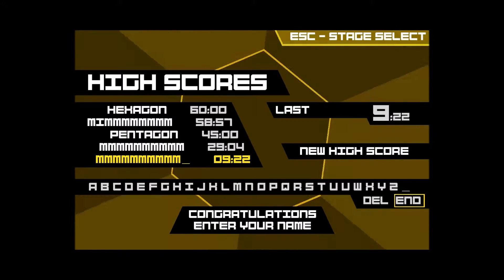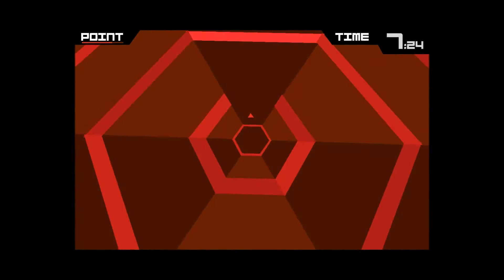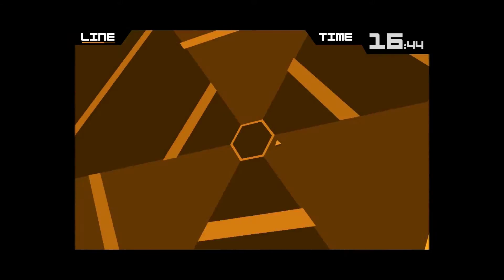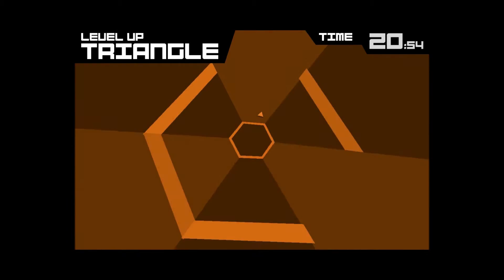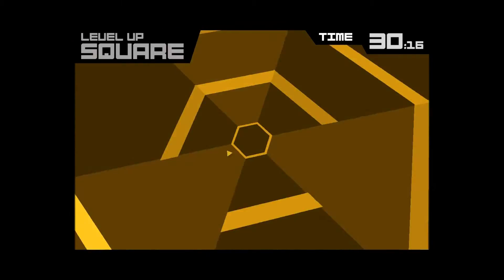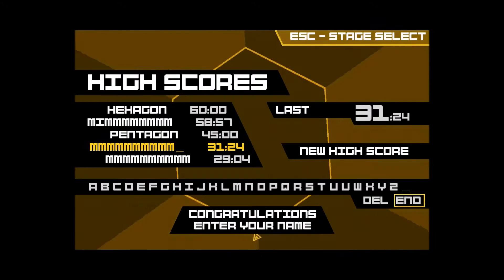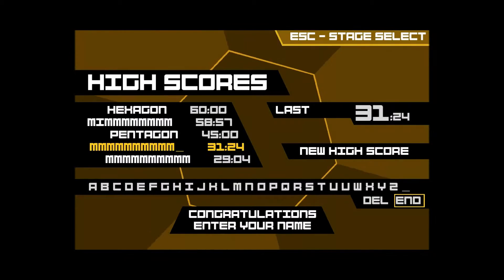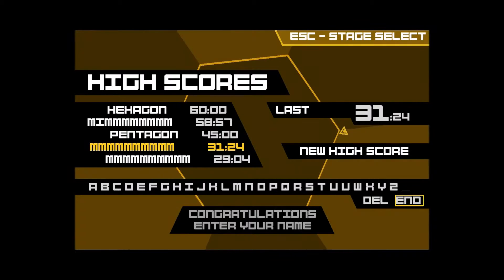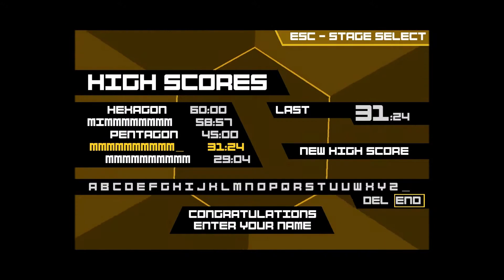It's going to do that every time I get on the high scores list. I need better high scores. So as you saw, I got to the square there. The announcer lets you know every time you go up a level. You also got to see the transitions between the different shapes. When I went over to a pentagon, you noticed how there were two gaps and then it closed one off. When it went over to the hexagon, it was just a full wall coming at you when it opened up — something that'll trick you. The transitions are probably one of the harder parts of the game.